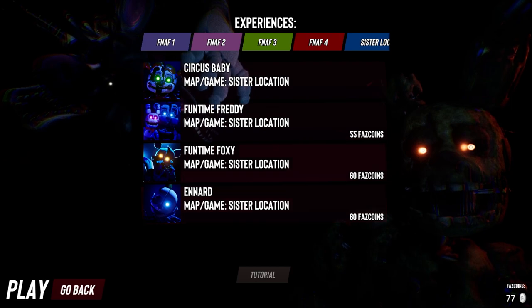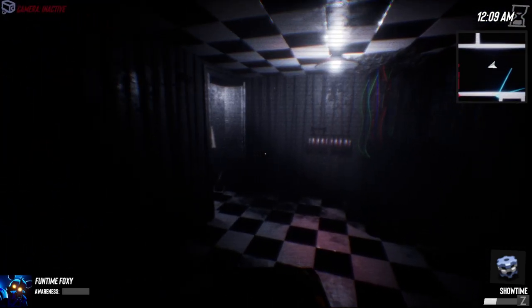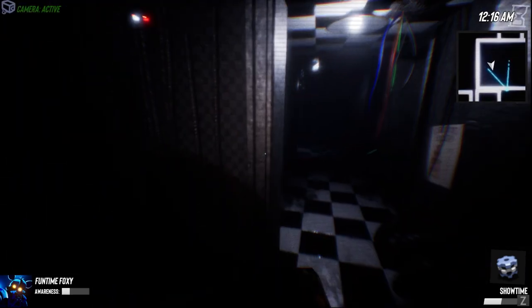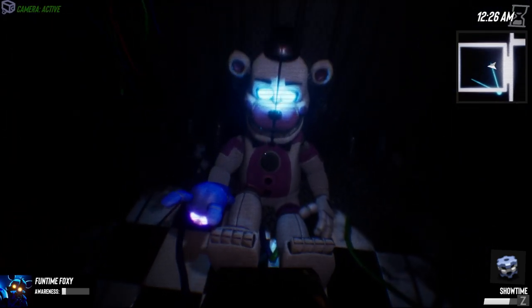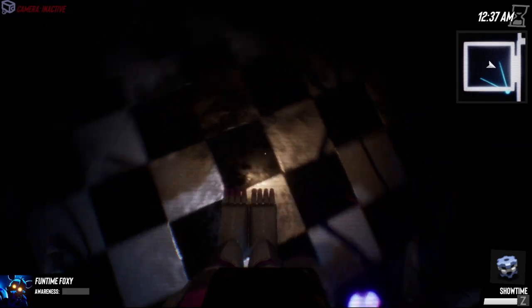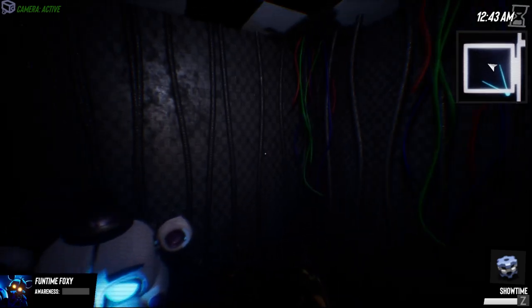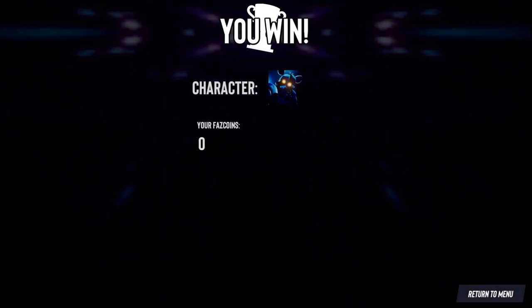Now we can get some other animatronics — let's try Funtime Foxy. These guys are so expensive. We are waking up from our part — our closet — and our ability is called Showtime. I'm guessing we probably just run at full speed or something. I'm not entirely sure. I hope we don't explode like the other Foxy. There's a cam on here. Look at my feet, they're all cubey. I can fly around in 360s. We did it — it's like the same ability as Foxy where we can explode. We only got seven coins for that.